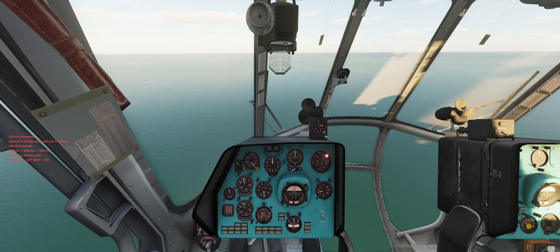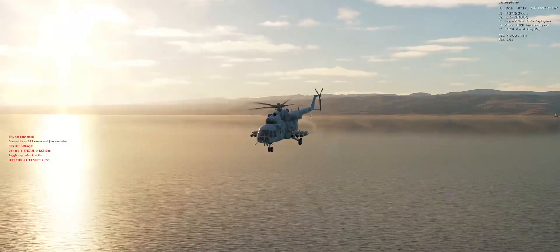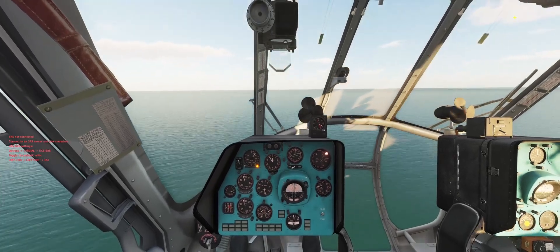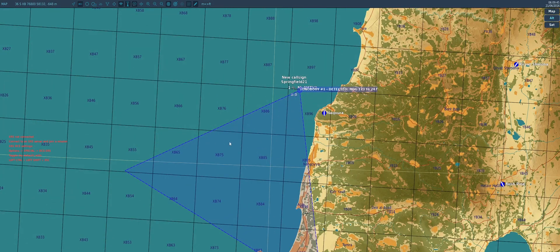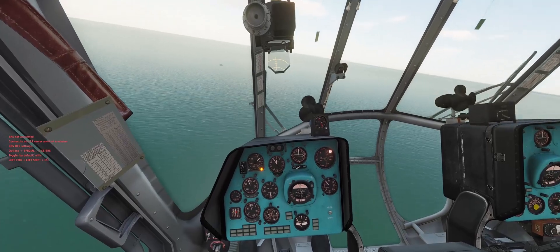I'm going to get my sonobuoy ready for deployment. I'll go to my radio menu, F10, ASW controller, and hit the drop sonobuoy option. Just a little bit of eye candy — you'll see the flare drop out from behind the helicopter. If we look at our map, our sonobuoy has picked up something. We don't really know where it is though — it's somewhere inside of this cone. So we're going to do a little more flying and see if we can triangulate the position of that submarine.